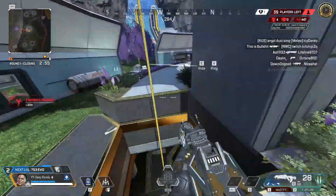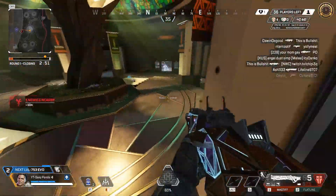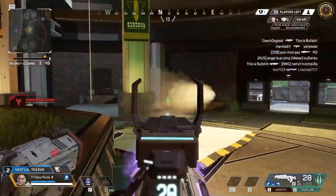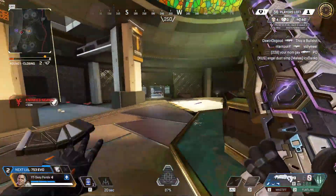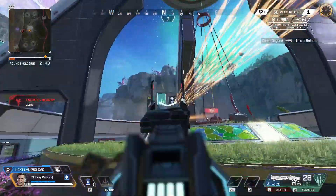We could immediately push this area, which is kind of a high traffic zone — we know a lot of people tend to land here, especially because the ship went directly over this top bit. So we know there's going to be plenty of people here to hopefully fight and increase our kills.